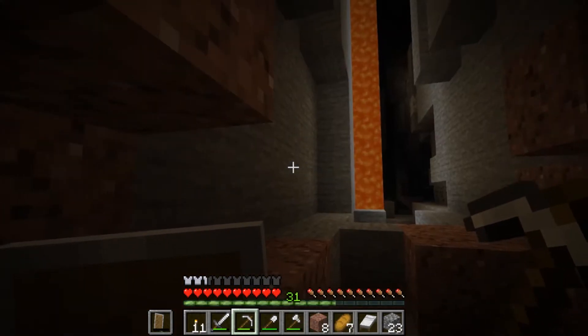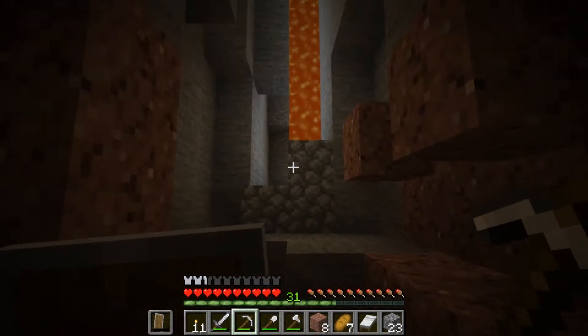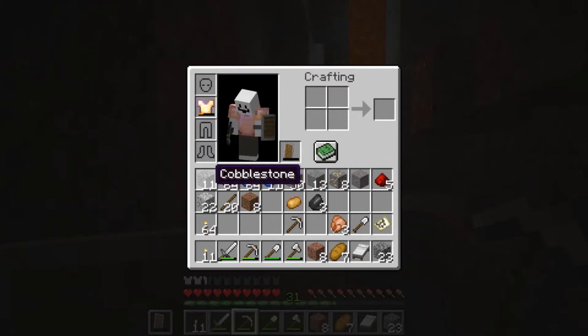I think I have mined absolutely everything in this ravine and explored absolutely everywhere. So what I'm going to do now is go back and find the second ravine and go explore that and get all the materials. This is currently the inventory, and I did venture back to my house to dump a load of stuff off, because my inventory got chock full of just iron, gold, and redstone.